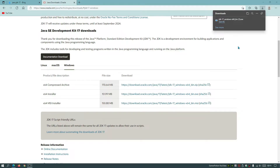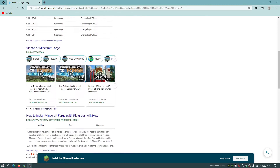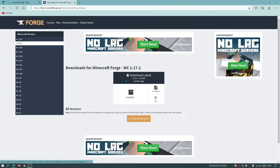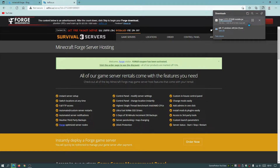Once the Java JDK 17 file finishes downloading, close that window. Next, search for 'Minecraft Forge' and click the link for files.minecraftforge.net. Go to the main homepage and download the latest installer of Forge for Minecraft 1.17.1 by clicking on the installer link. An ad-based page will appear — wait a few seconds then click Skip to start the download. Note that Forge files are currently in beta, so keep checking back for the latest releases.